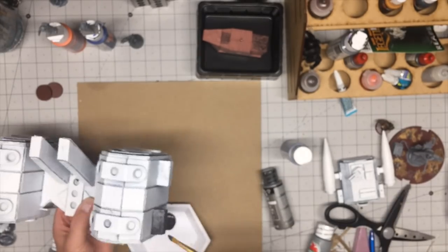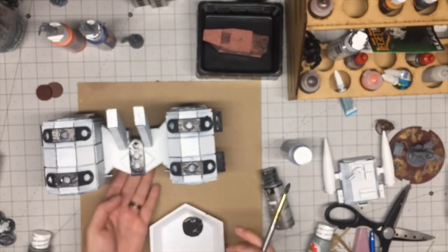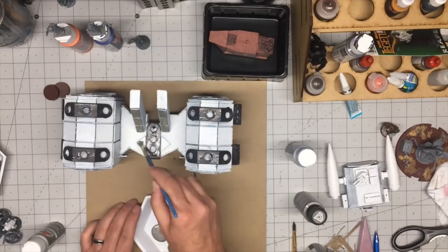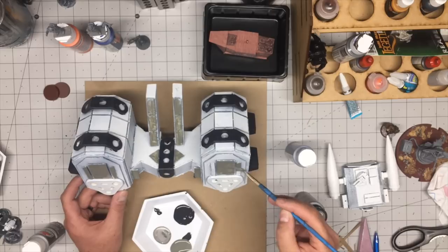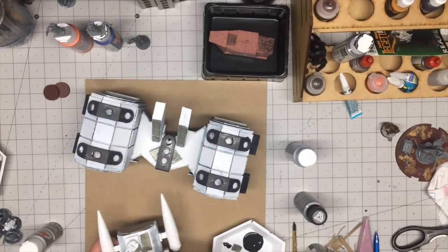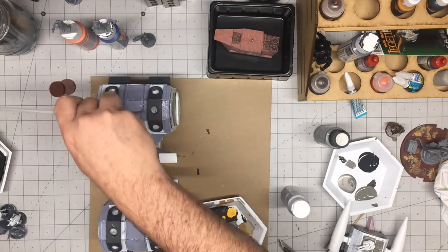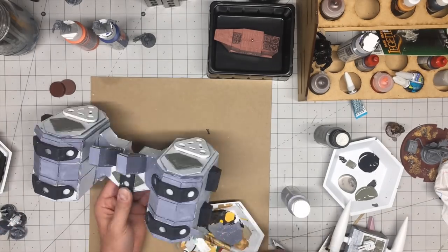I primed the entire thing white before painting. As you can see, I hit it with various shades of gray — something called denim blue for the main body, with some lighter shades of gray tossed in here and there. Ultimately the majority of the body was painted a Plaid color called denim blue. It has a battleship type color — not quite gray, not quite blue. In person there's a bluish tint to it which really looks good.